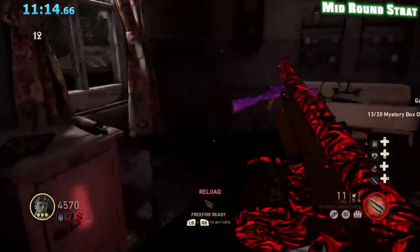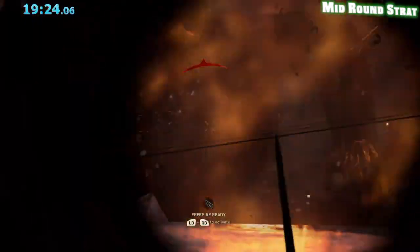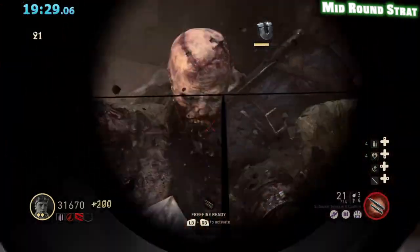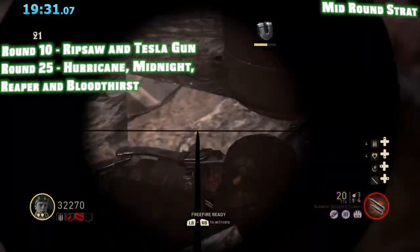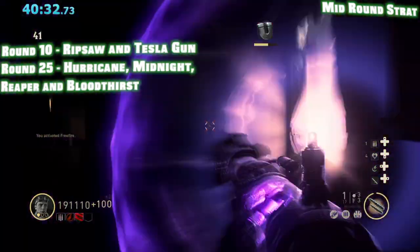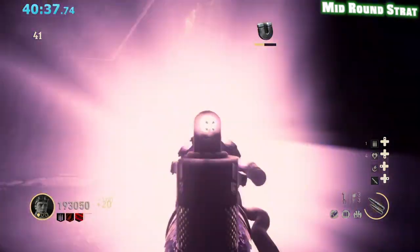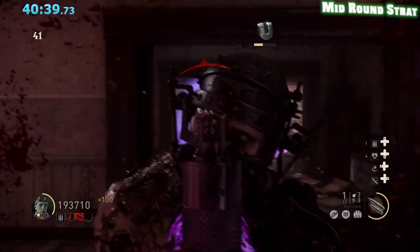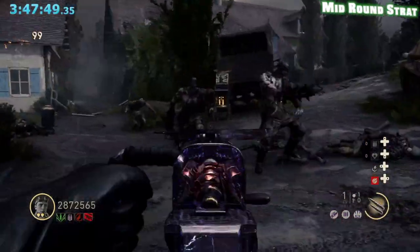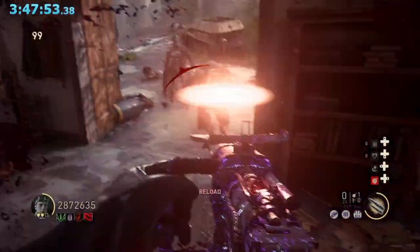Now for mid-rounds. You'll be using your Delisle, Ruby Rolls, or GBMG, depending on what you get, in this Box Room window until round twenty-five when you can hit for the Hurricane. Another quick side note is that you can start getting the Ripsaw and Tesla Gun out of the box on round ten, and then all upgraded variants of the Tesla Gun are added to the box on twenty-five. Your mid-round strategy will remain until the mid-seventies or eighties when you'll start to have to train with the Ripsaw a bit, which is the main strategy because of potential freezes with the Hurricane.